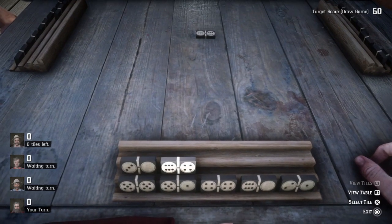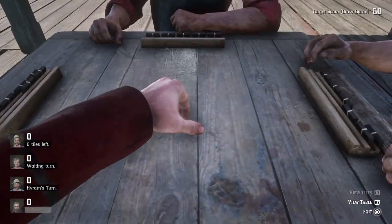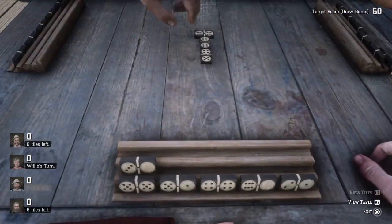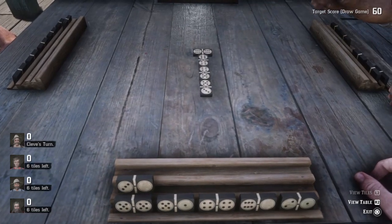So we'll start off here with the six and the four, play it down. Basically you just want to wait until it comes back around to your turn and always try to set yourself up so you can make more moves and they can't.